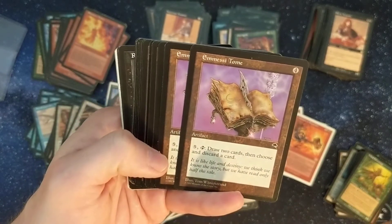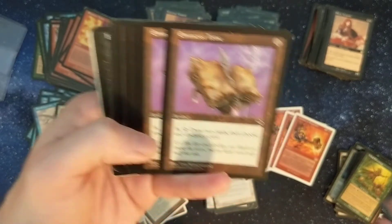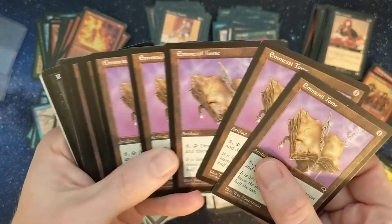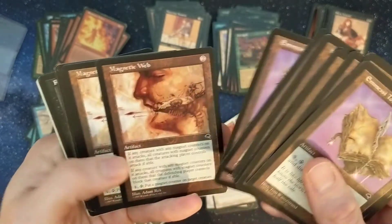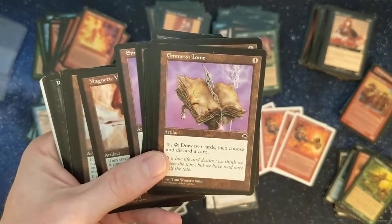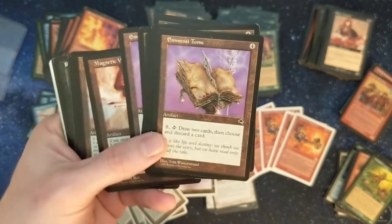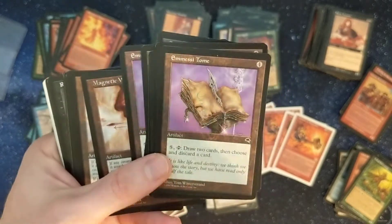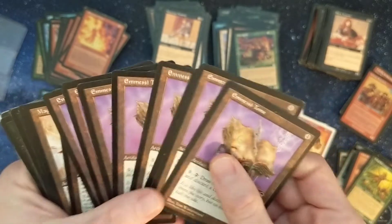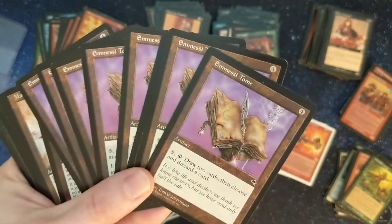Tempest — "draw two cards, then choose and discard a card." I really want to make a video about all kinds of different card-drawing artifacts, because there are so many like this — the Urza's Blueprints, the Jayemdae Tome, the Planner Portal, and a whole bunch of others. It seems like they've got a pretty good variety of them.